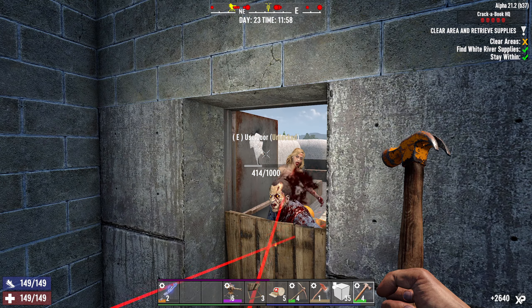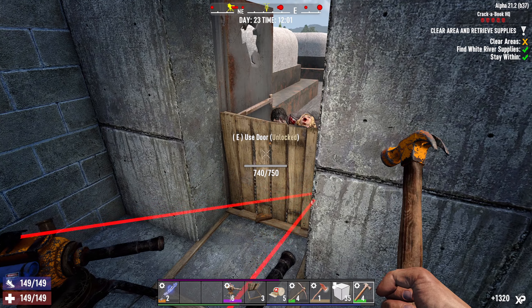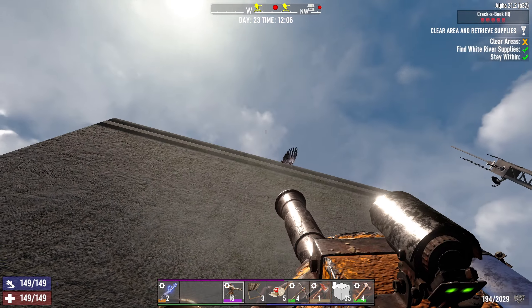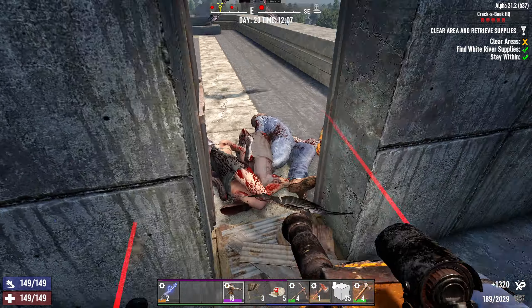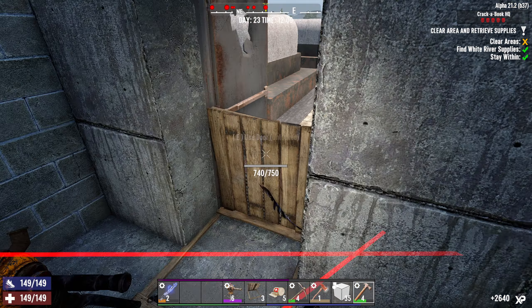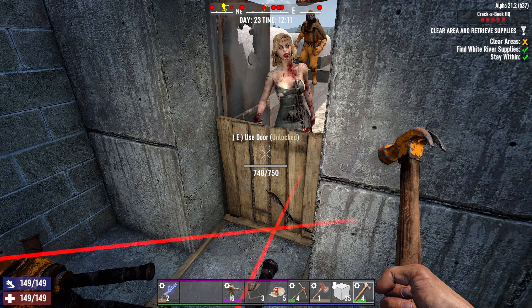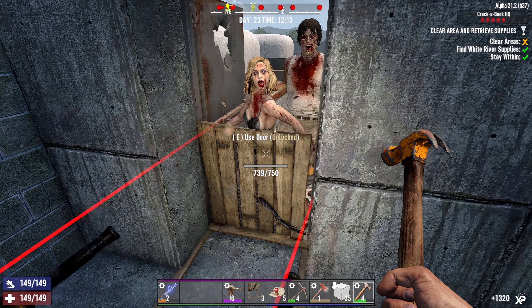Yeah, I feel like the main stash is down in the garage. Can I reach that? Nah. Let's get ready to repair - every floor is swarming with zombies. There's no other way, and thankfully this is made out of concrete so it's helping us a lot.